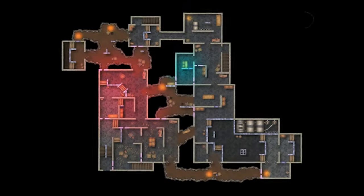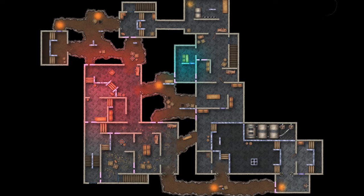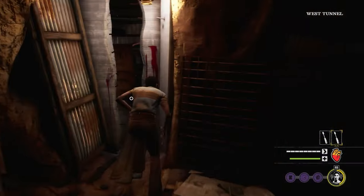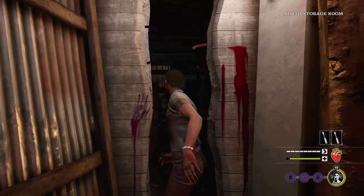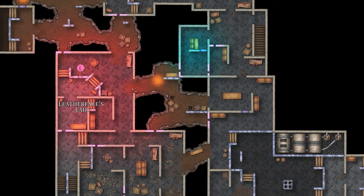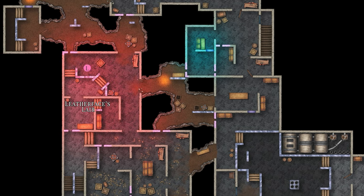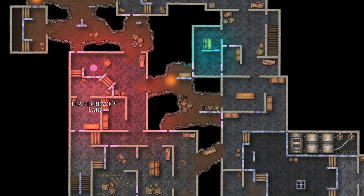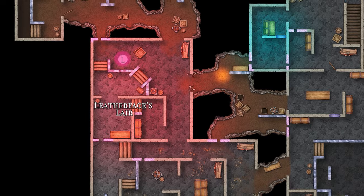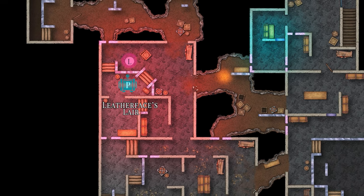Next, let's take a look at the slaughterhouse. Filled with tighter rooms and hallways, this basement can feel much more like a maze compared to the family house. Starting with Leatherface's lair, it is located to the left side of the basement, with the big guy himself spawning here as well. Leatherface does not spawn near an exit door on this map — instead, he begins the match near one of the pressure tank spawns.